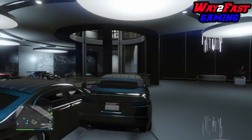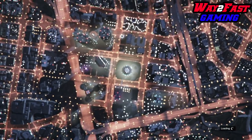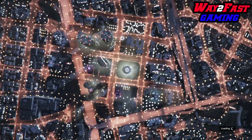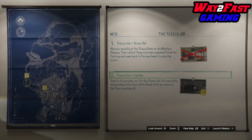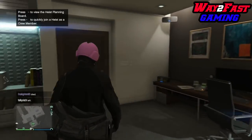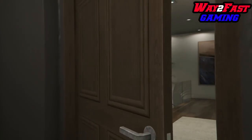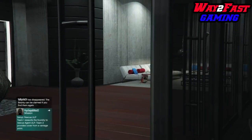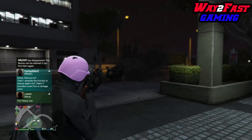After duplicating, go to a Lester heist — I'm doing the apartment one — and then back out of that. You can also just open a job on your phone or go to a blue circle on the map. Once you go outside you can test it by having someone try to blow up your vehicle. If it's working, the vehicle will be in god mode.